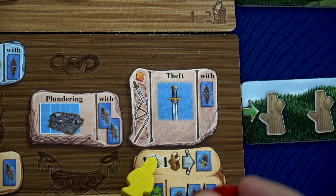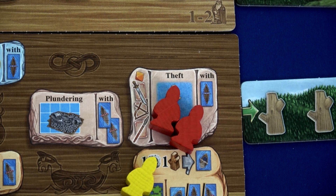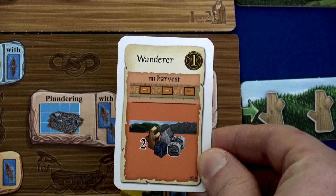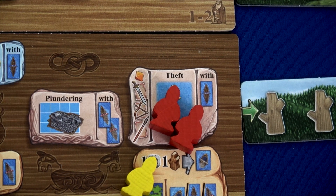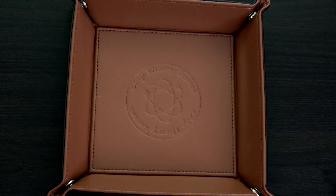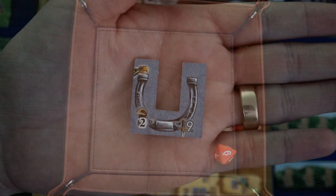We're going to end this round with the theft action — that's the whole reason I wanted the Gnar. We'll use two workers so we can also play the Wanderer occupation, since we won't have a harvest. When we have no harvest, we get to grab two resources from a mountain strip. Then we roll this D8 trying to get as high as possible, using spears and bow and arrows. I get a six, use all three weapons to make it nine, and grab this horseshoe item. That ends the action phase.